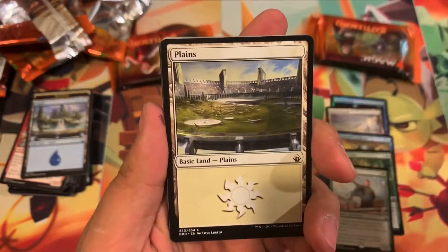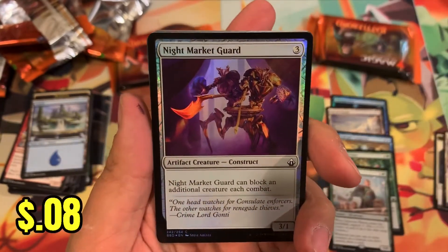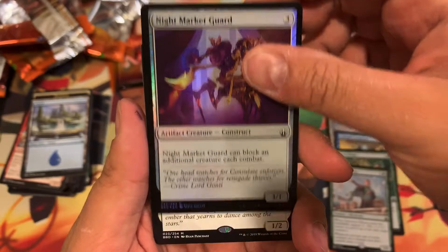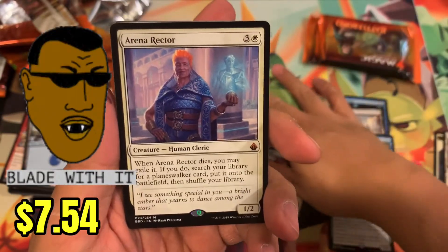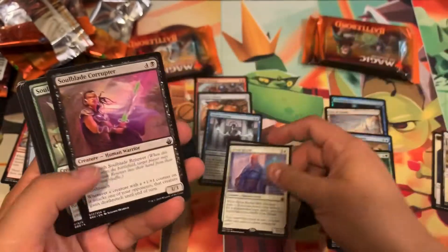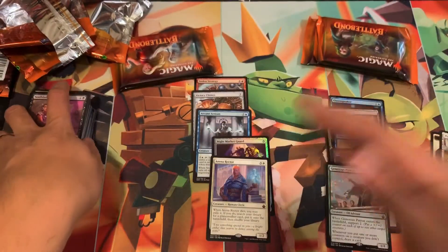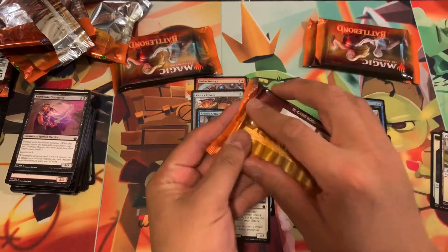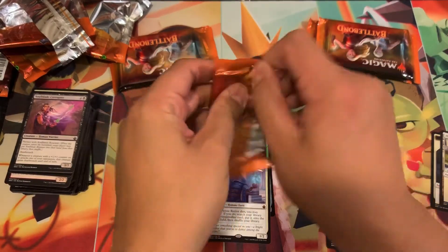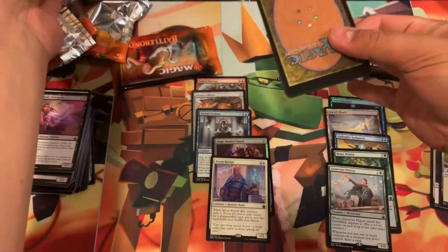One card can change it all — is it this one? Night Market Guard for the foil, and Arena Rector! That's around ten dollars — it dropped from fifteen but still ten. Wesley is back in the game now with his second mythic of the six-pack blister.